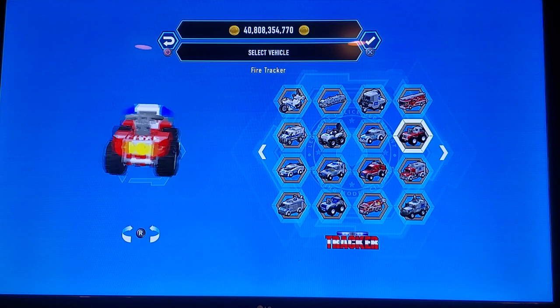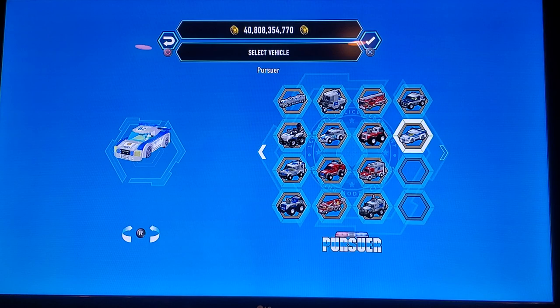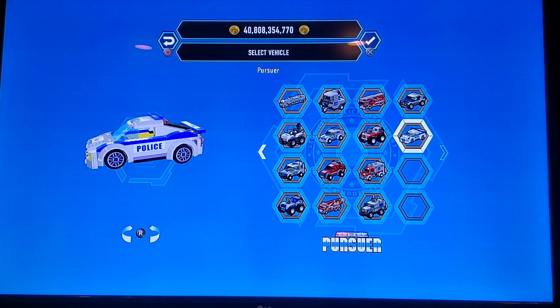This is the Fire Tracker, which is a fire ATV. We've got the Pensea, which is an ambulance. The Vigilant, which is kind of like a surveillance vehicle. Then we have the Pursuer, which is another kind of supercar vehicle. Then we have the Justice.